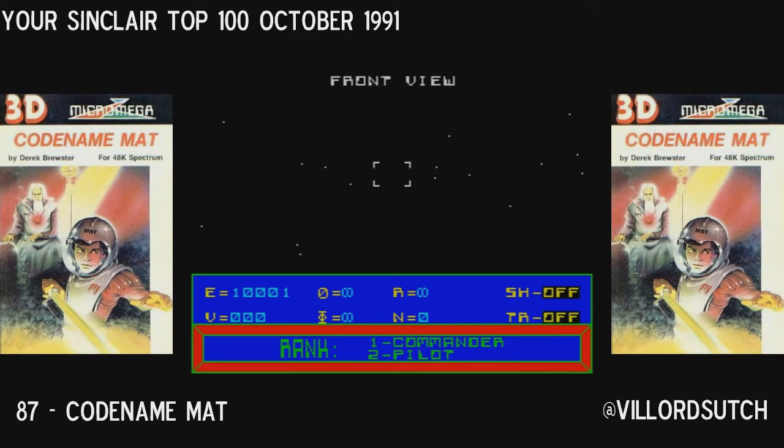Codename Matt came out in 1984 from Micromega Games. It was programmed by Derek Brewster — I couldn't find his name, then I wrote it down. Derek Brewster wrote such classics as Micromat 2 and Kenny Deggley's Soccer Manager.